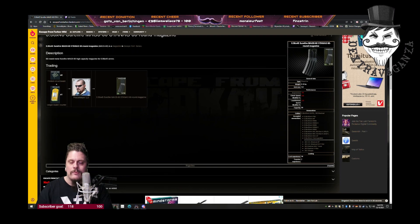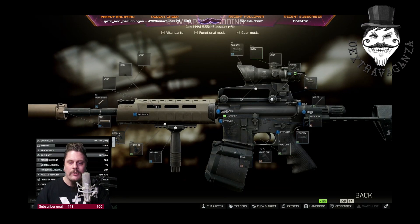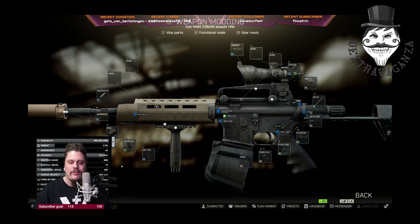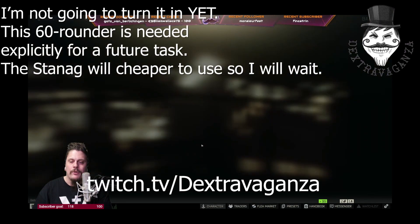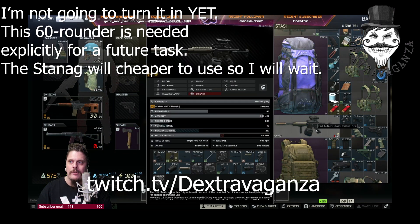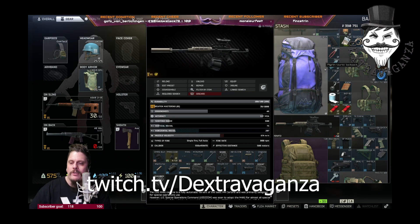If you do that, check that the build still works with the ergonomics — you may actually need the Daniel Defense MK12 low-profile gas block in that case. I'm going to level up Peacekeeper rather than turn this in right now, but you can turn it in and move on to other tasks.